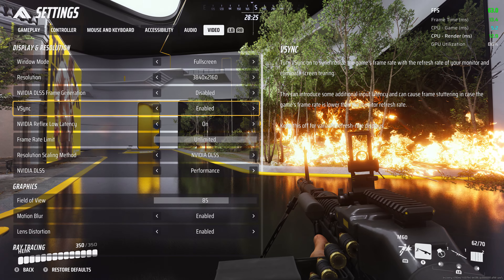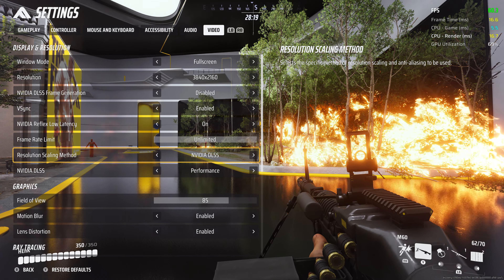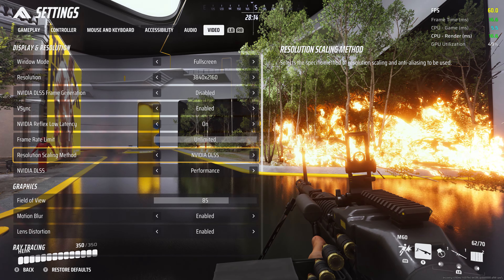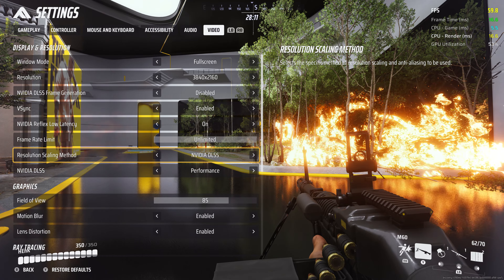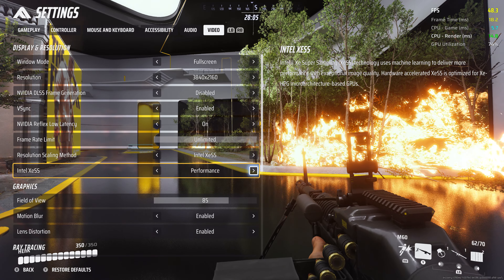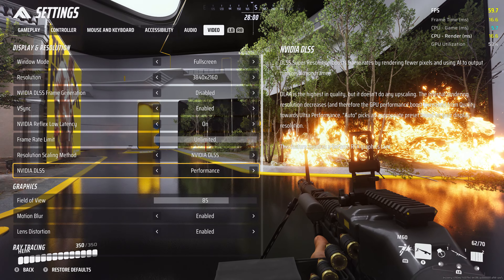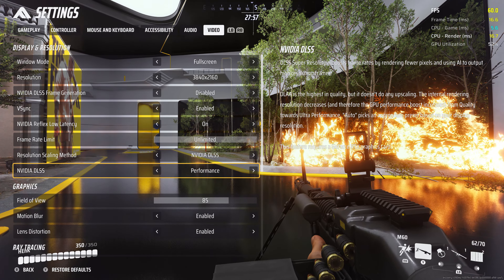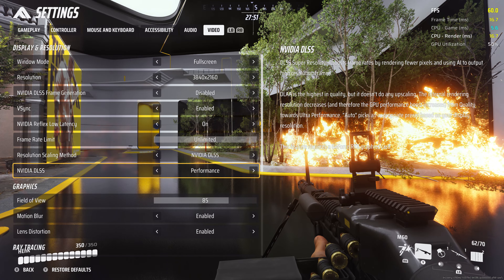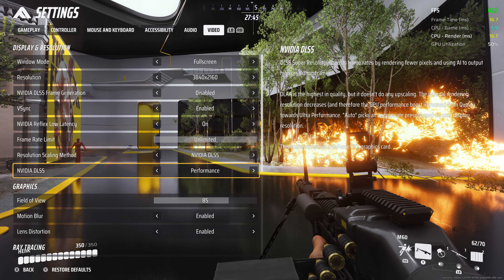Frame rate limit — leave it at unlimited. For the resolution scaling method, select the method of your video card: if you have an Nvidia card select DLSS, AMD select FSR, Intel select XCSS. Since we chose Nvidia DLSS, we set Nvidia DLSS to performance. If you really want the best graphics, set this to DLAA. But performance is a very good level to use, giving you great performance while not sacrificing too much in sharpness or detail.